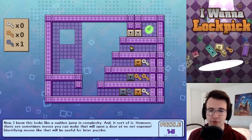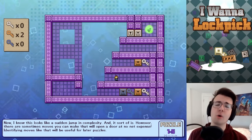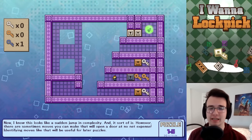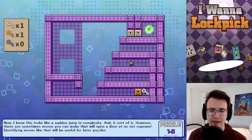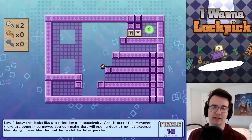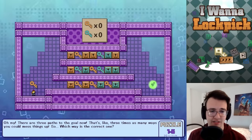I keep saying the wrong color when I mean a different color. I spent the blue key too early — reset. What I actually needed to do was spend the blue key to get the blue key, because that basically doesn't cost you anything. Anytime you can spend a key to get a key of the same color, you should always do it. Maybe this game will invent a scenario where you could lose something by doing it, but right now I don't see a way.